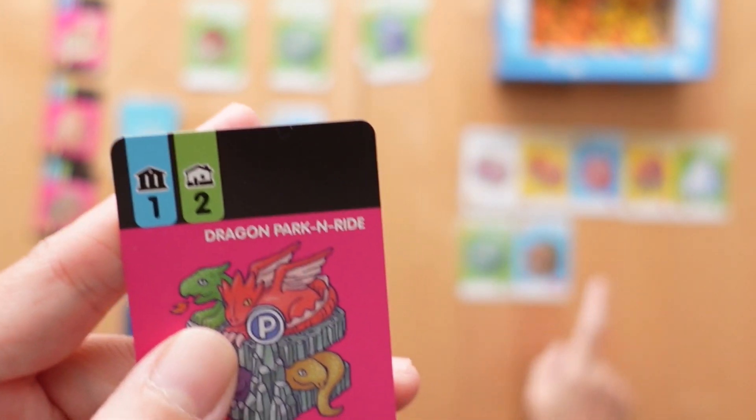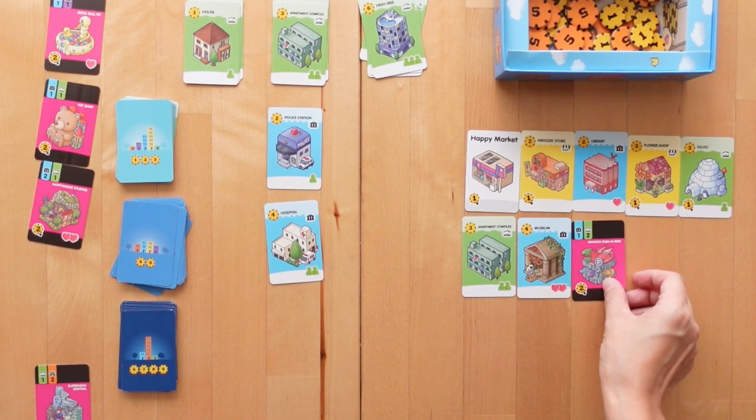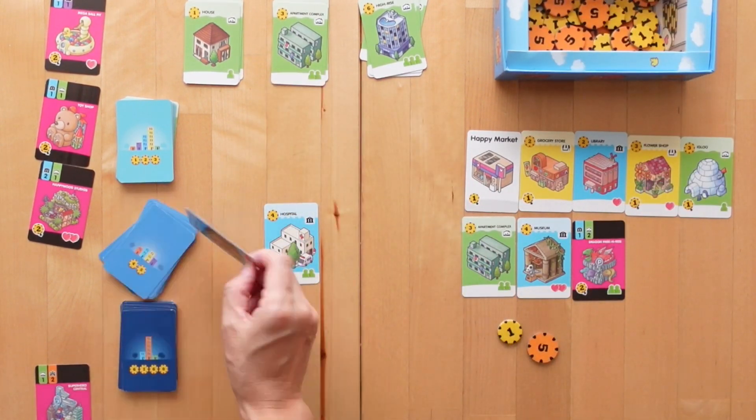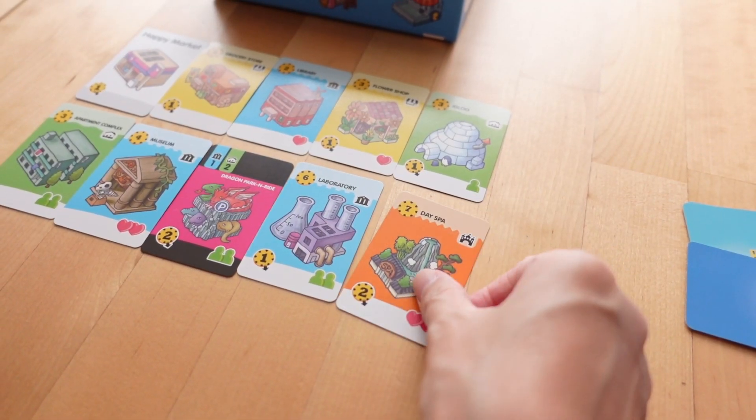And if players buy a card that meets the conditions for an available bonus building card, they may also claim it once during the entire game. They will add that to their tableau as well. Play keeps going until a player adds their tenth card to the city. The winner is the player whose city has the highest happiness index.